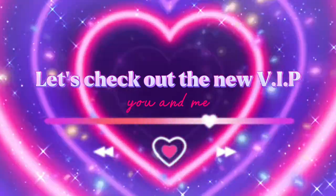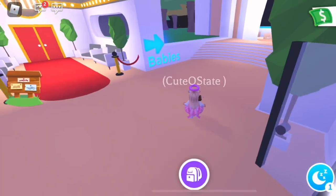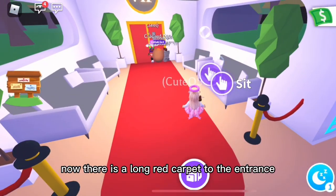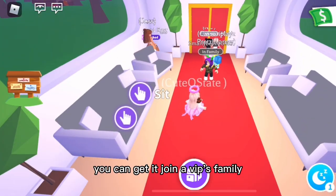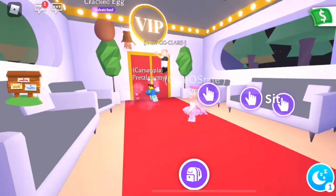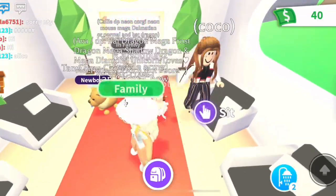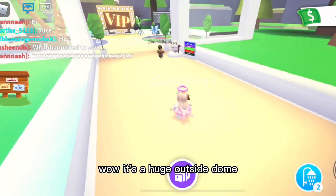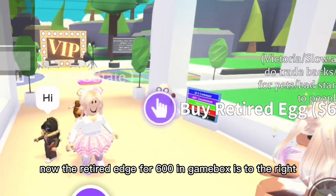Let's check out the new VIP room! There is a long red carpet to the entrance. If you don't have VIP, you can get it, join a VIP's family, or teleport to a friend who has VIP. Wow, it's a huge outside dome now! The retired egg for 600 in-game bucks is to the right.